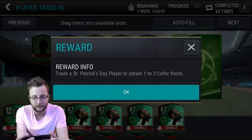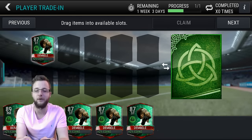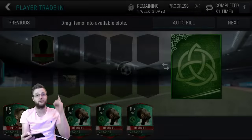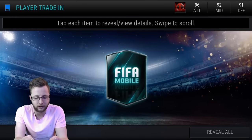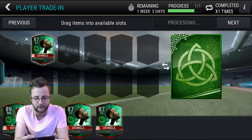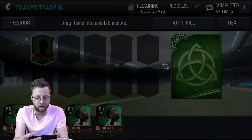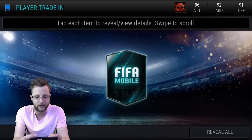We can trade in players — one to three Celtic Knots! I'm now okay with this. I'm okay with getting the duplicates. That actually is really good. I take all of that back about not wanting to pull the player multiple times. Now that I know we can get Celtic Knots out of it, that is great. I will take that, and we will put our duplicate player into this trade-in and see what kind of Knots we can get — one to three of them.